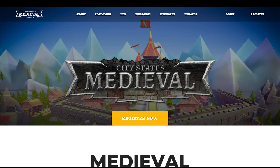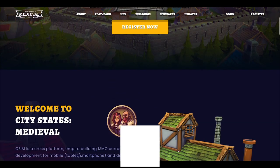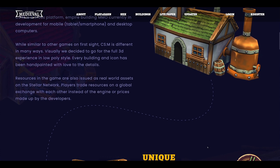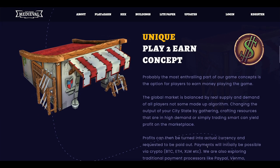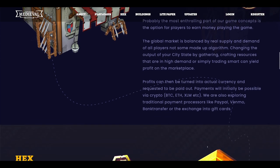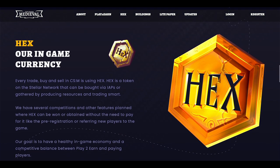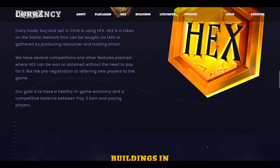The next game on our list is Medieval City States. In this mobile, tablet, and desktop-based game, players have the ability to earn real money by trading resources on the global market. Graphics-wise, the design of each building and infrastructure is stellar — in fact, every building is even hand-painted. To change the state of your city, you must gather, produce, and sell high-demand resources that may even result in a profit.